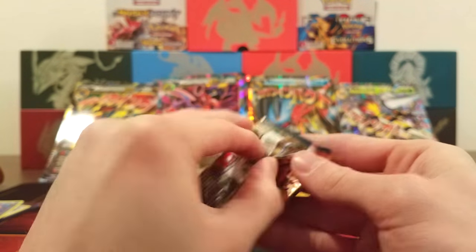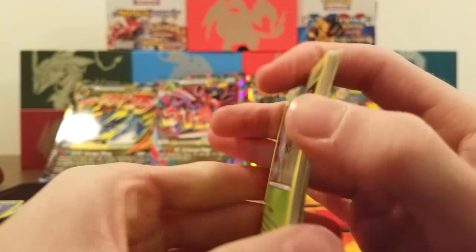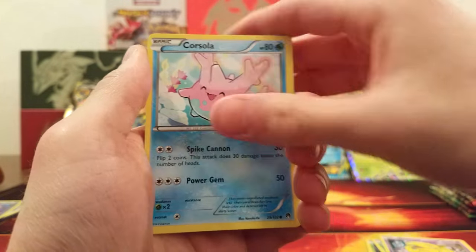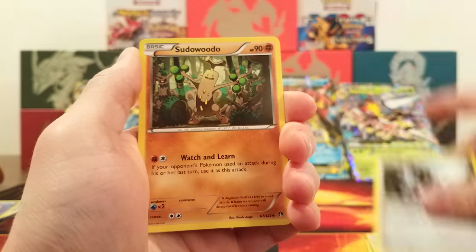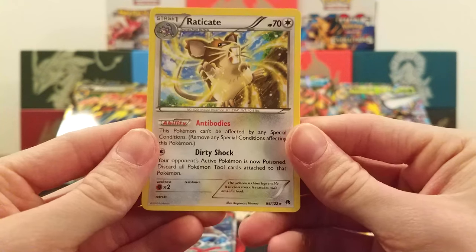Breakpoint — come on, give us some luck this time around. Three and two. We got Kricketot, Petilil, Drowzee, Corsola, Froakie, Nuzleaf, Mawile, Sudowoodo, Espeon Reverse, and the rare is a Raticate — and it's miscut. That's something at least.